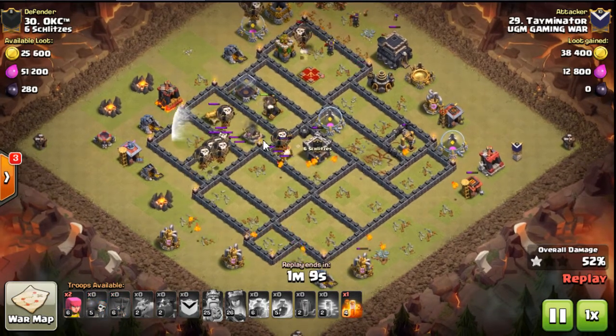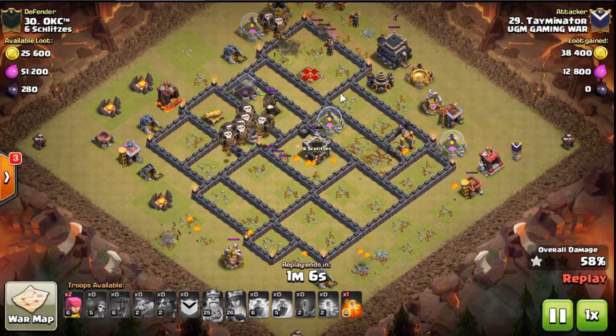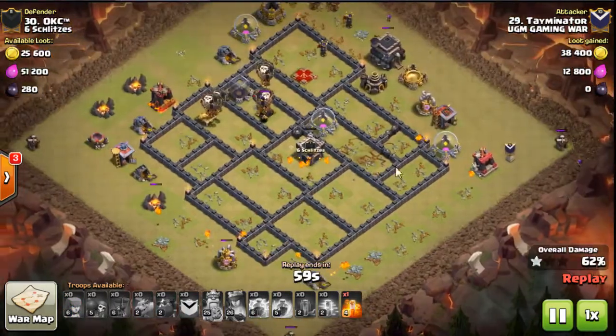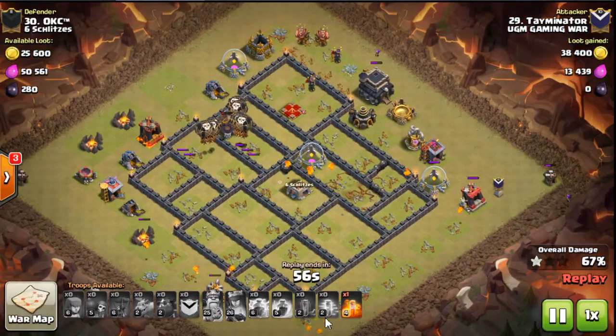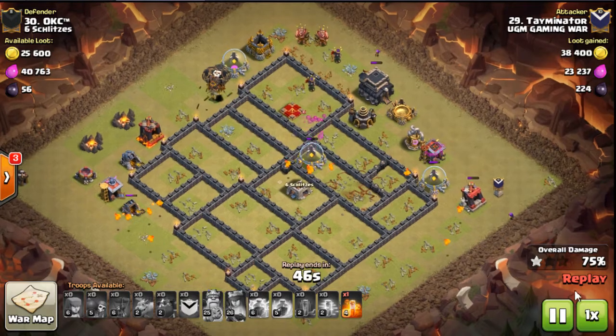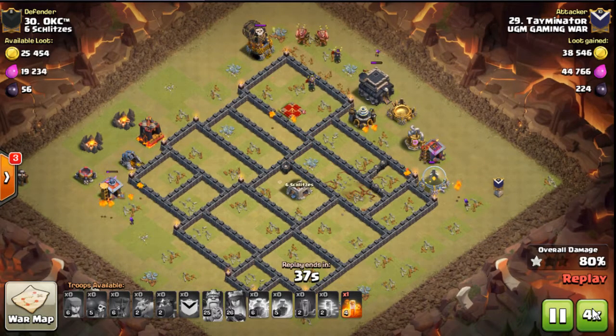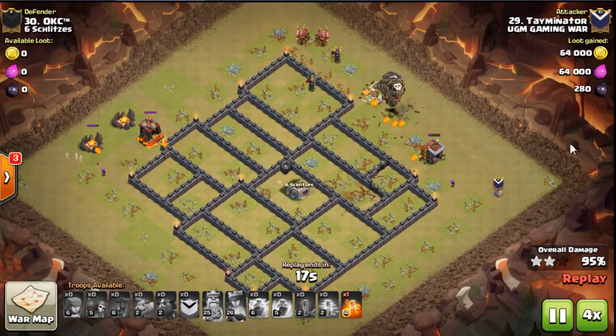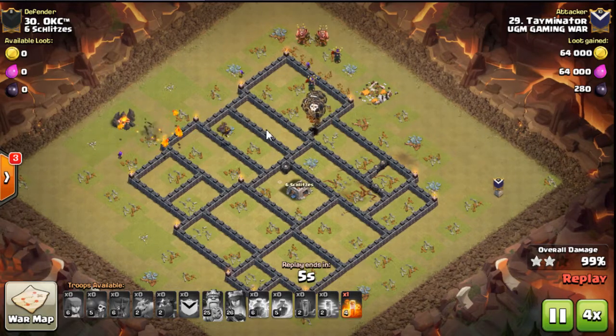He finishes this raid with an entire hound unpopped — great job. He's got pops all around the base. Swag poison — probably for air skellies, or maybe it was supposed to be used for the baby dragon, but either way this base got wrecked. Great job by Taminator.